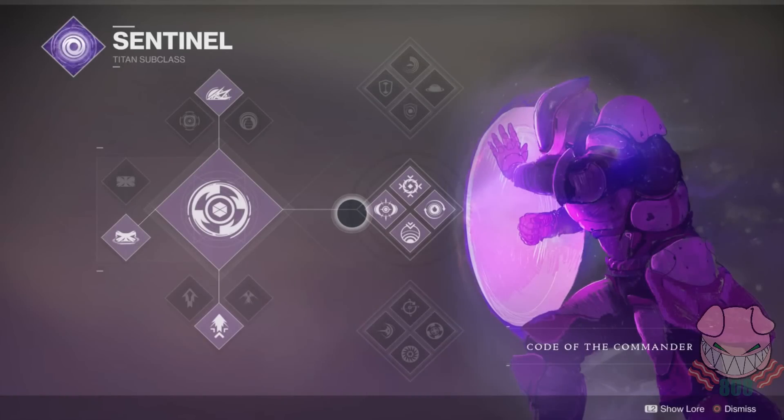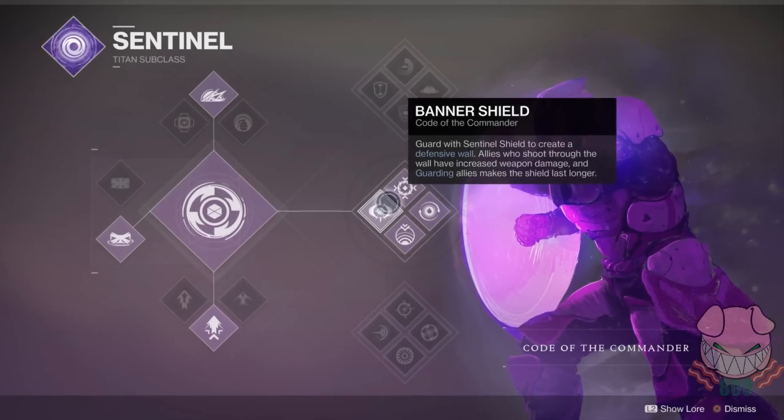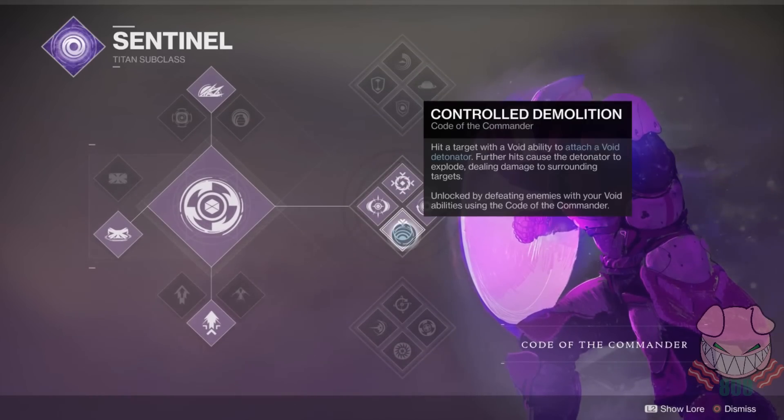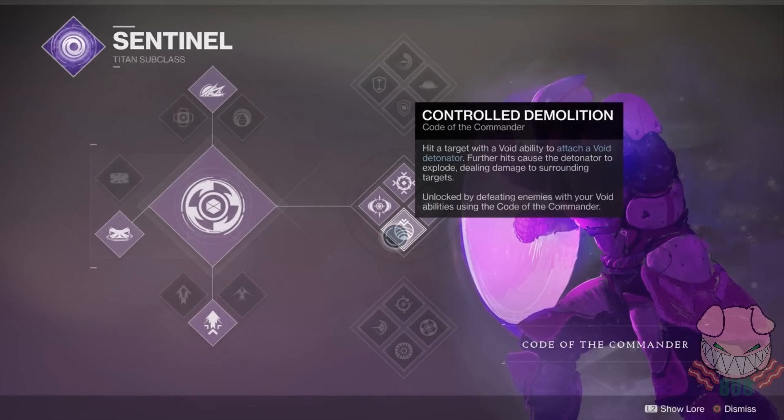Now we've gotten to my favorite part of the build — my favorite subclass at the moment, and really the thing that brings all of these weapon and armor choices together. This is Code of the Commander, a Sentinel Titan subclass. The key perks are: Banner Shield — guard with Sentinel Shield to create a defensive wall, allies who shoot through the wall have increased weapon damage; Tactical Strike — strike an enemy with this melee ability to cause a void explosion; Controlled Demolition — hit a target with a void ability to attach a void detonator, and further hits cause the detonator to explode, dealing damage to surrounding enemies; and Resupply — you and nearby allies regain health as well as grenade and melee energy when your void detonators explode. It's Controlled Demolition that is why we are using this subclass and what makes it so strong.